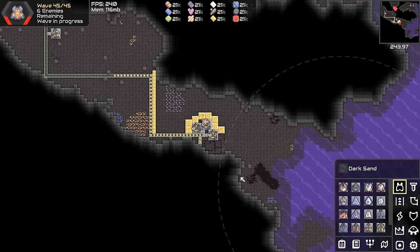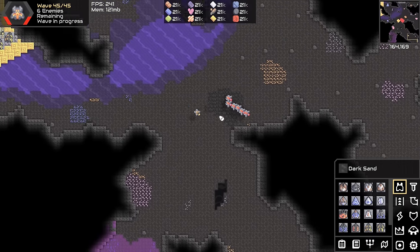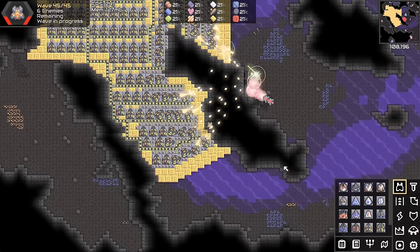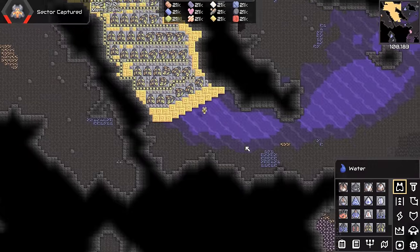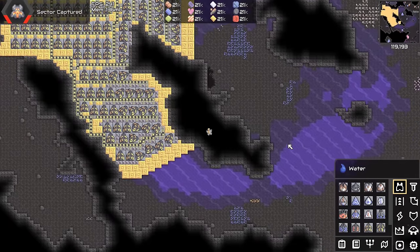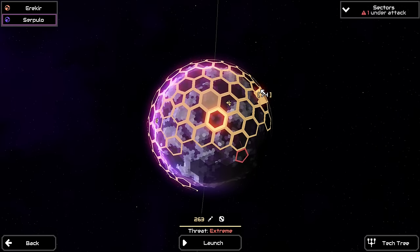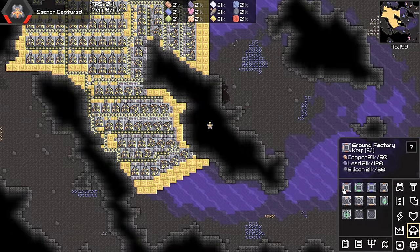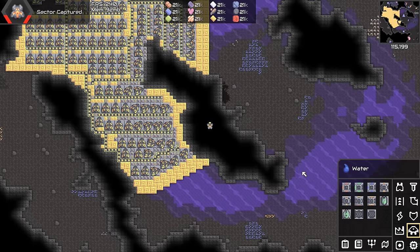That was the last wave — I forgot to even say anything. This sector was pretty easy after the Corvus died, and that will be the sector done. That took like 10 years, so I am going to change the rules up a little bit for the extreme sectors — not by too much, but just enough that it won't take half a year. I'm now going to allow everything in the unit tab so I can build whatever kind of units I want, and I'm also going to turn on the time control mod.